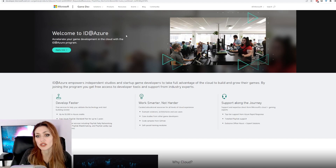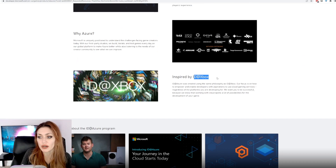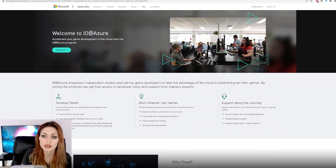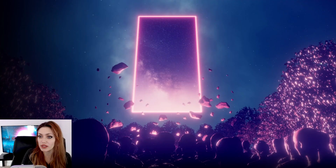If you have an idea and want to start looking into it further, you can apply. If they think you'd benefit from it, they'll bring you on board and help you with anything cloud gaming related. ID@Xbox and ID@Azure kind of work well together — they have a similar idea of what they are.